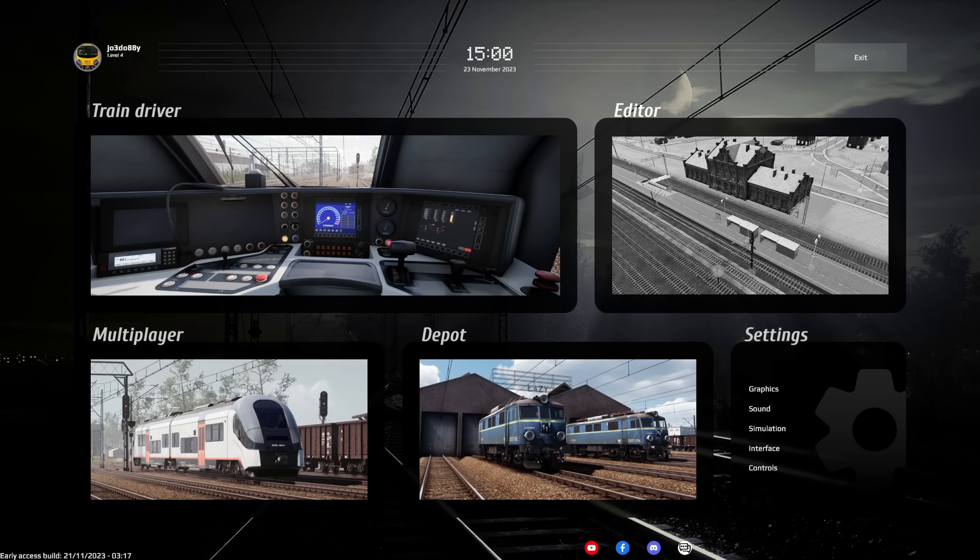We've got a brand new train to look at today, the EM57. I think it's been released in the last week. Free update - we didn't have to pay for this. It's a whole new train, whole new model, whole new sounds, physics. Didn't pay a penny. It's part of the game, which is absolutely amazing compared to some of the other train sims on the market that would absolutely have their hand in our bank account. Whereas this, it's a free update, people. Can't argue with that.